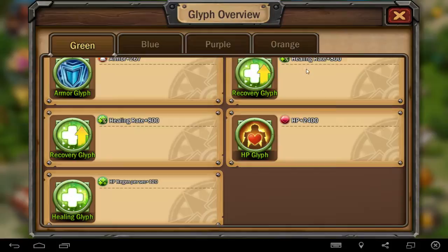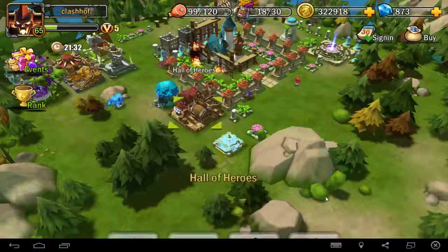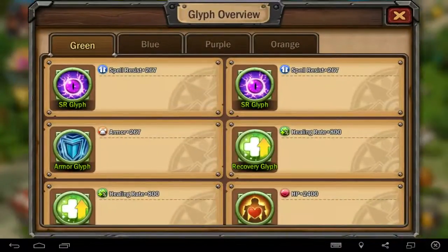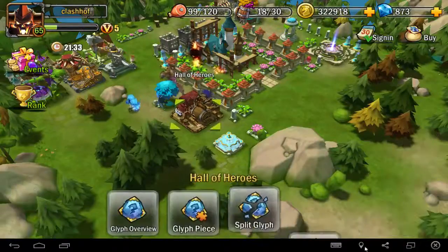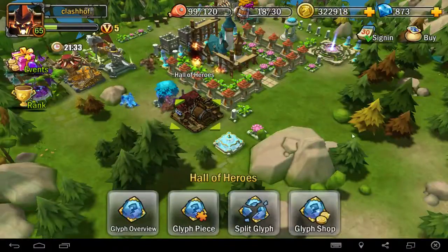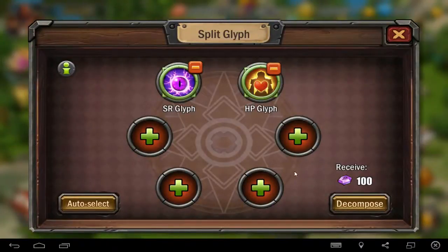It's really good — 1400 damage reduction for a beginner is very good. Now I'll show you the Gleep overview where you can see all your Gleeps. Each Gleep piece — I'll show you what it does. You can see all your heroes and how to select things. For example, you can split the Gleeps.